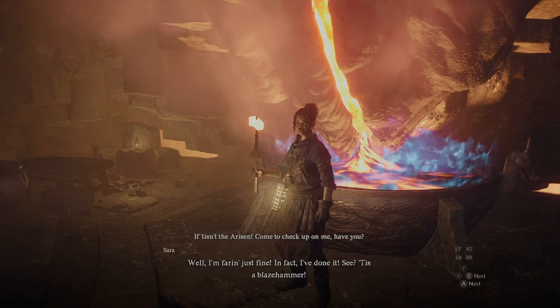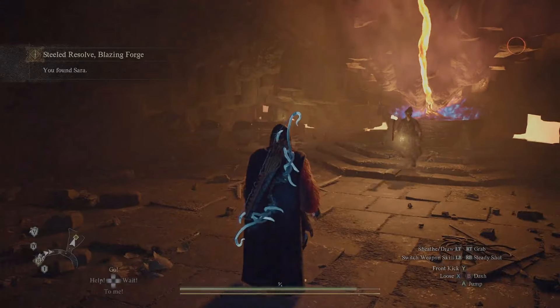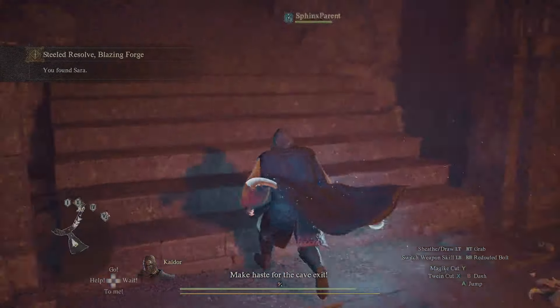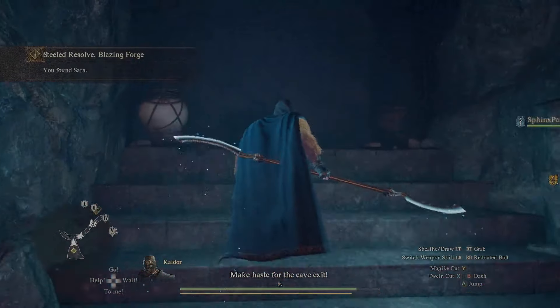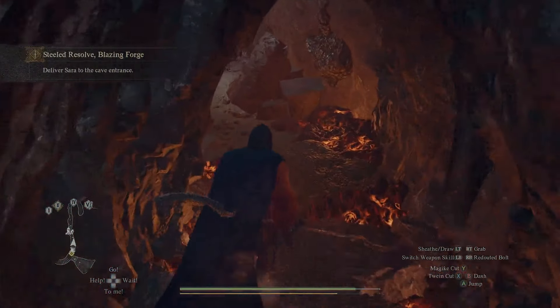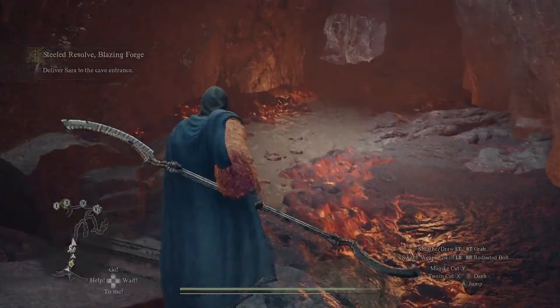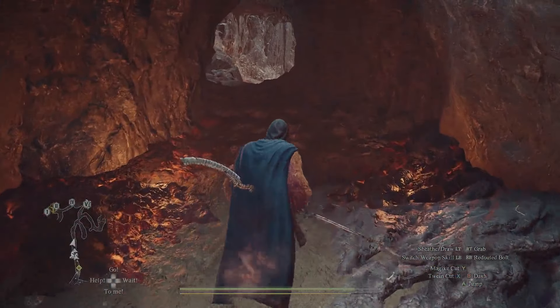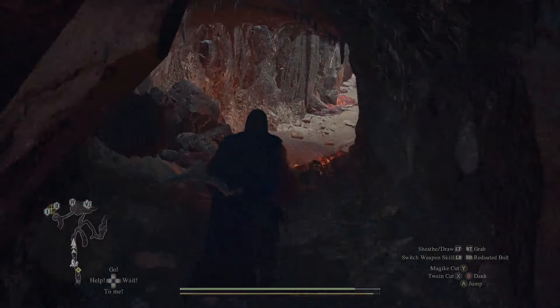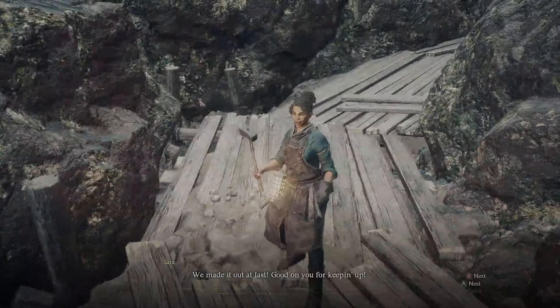For this questline, you'll be able to see Sarah making a brand new, steaming hot hammer which is supposed to help remake the regalia sword. At that same moment, you're going to need to help her get to the very front of this cave system that you just fought your way through, so that the hammer doesn't cool off before it's able to repair the regalia sword. This part is very easy as long as you've cleared out all the enemies from front to back. Just keep moving at a pace that she can follow.